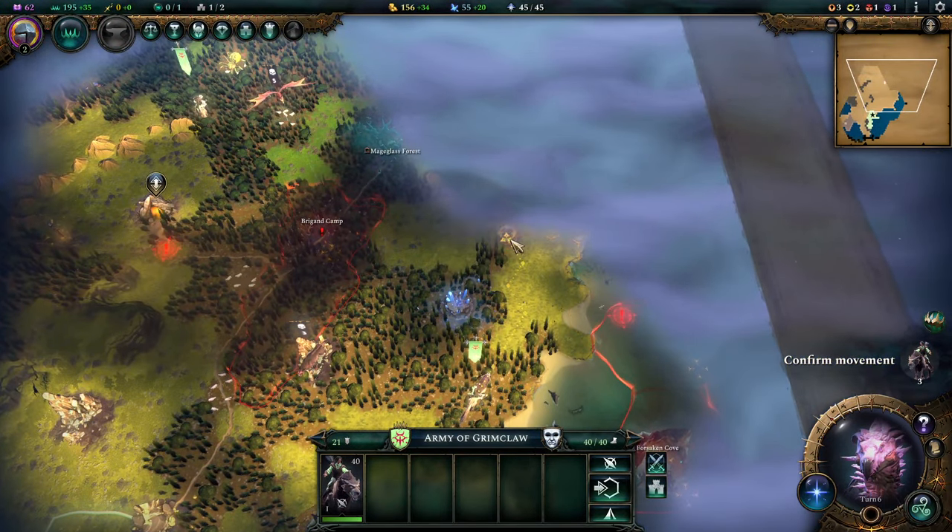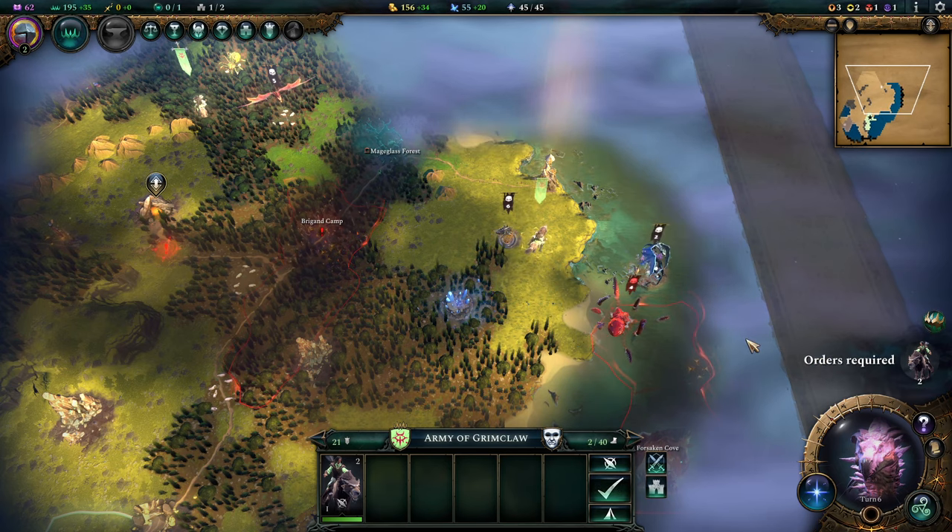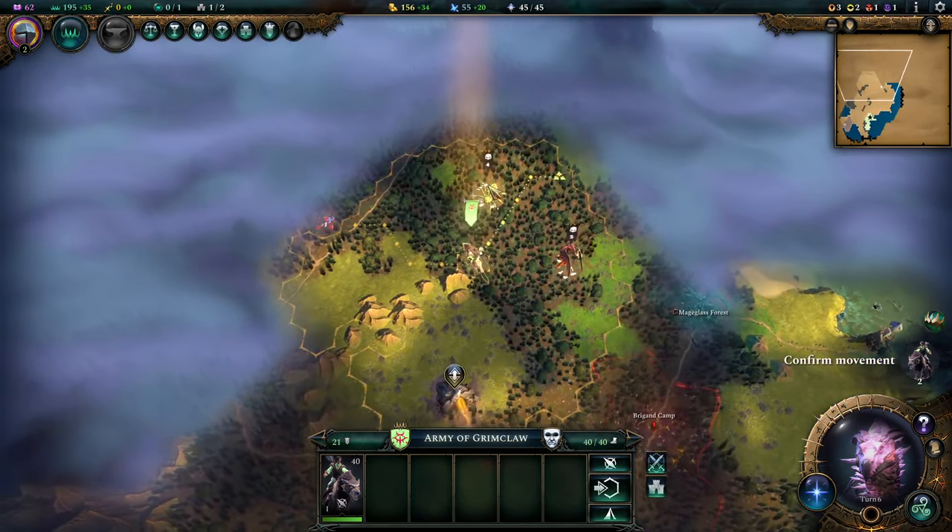One of the biggest advantages of playing evil like this is that I don't need to invest imperium into building cities or anything like that. The entire imperium income can flow directly into more stuff that develops my empire. There's another infestation sitting right there.